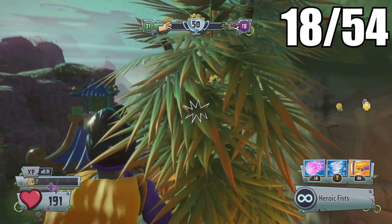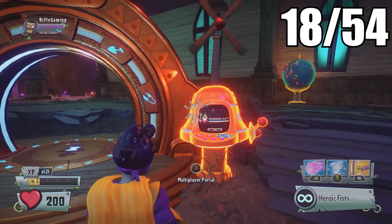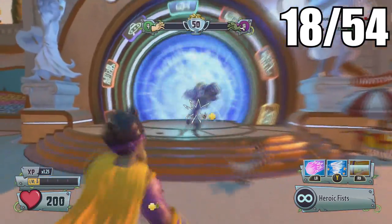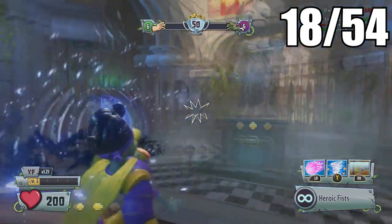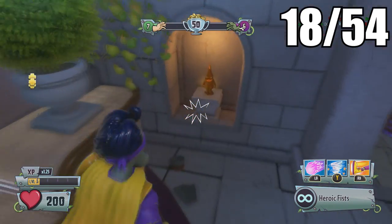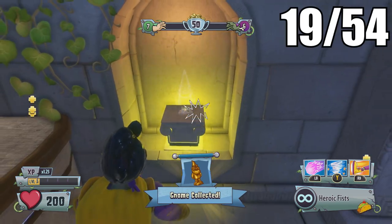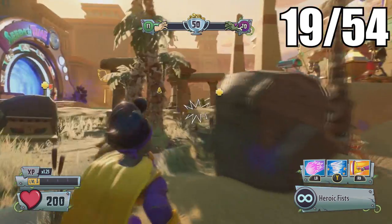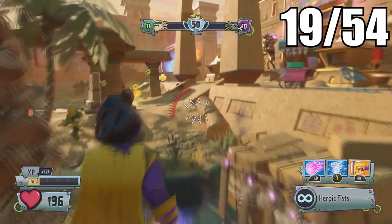Now let's make our way to the Time Park multiplayer map. When you're in here, head over to the Rome location and there will be a gnome you can find by pressing this button right up here — pretty easy to miss.